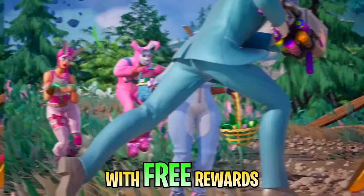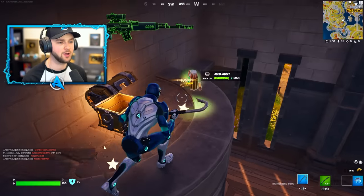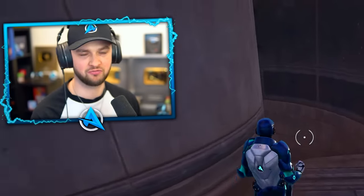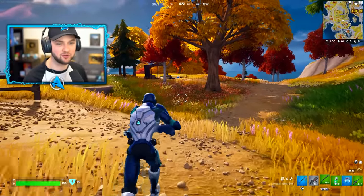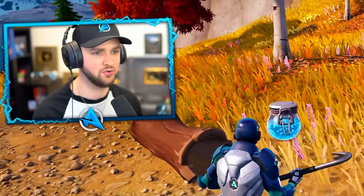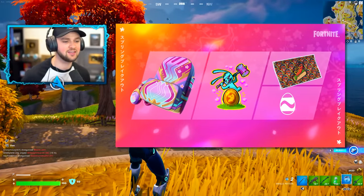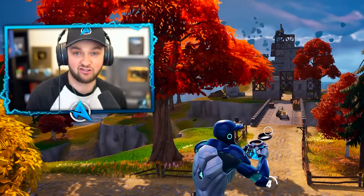Fortnite's Easter update is here with free rewards, unvaulted weapons, and super rare skins returning to the item shop. With an Easter update comes free rewards and challenges. Spring Breakout Daily Rewards will give you a loading screen, back bling, spray, pickaxe, glider, and banner icon. All of which you can see on screen here. With Easter just around the corner, it's one of the bigger updates we actually get each year.